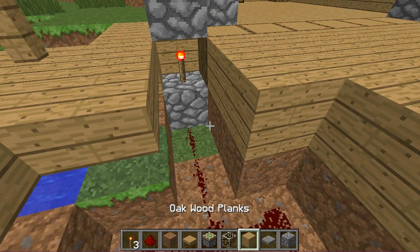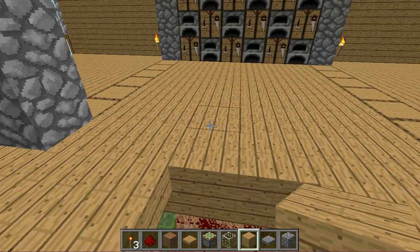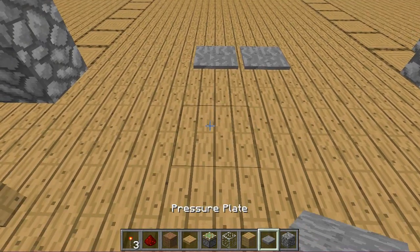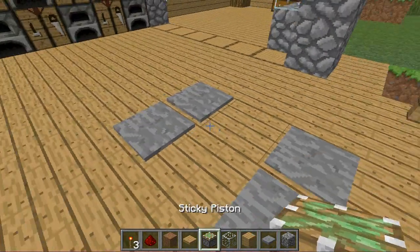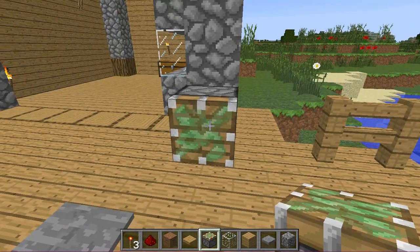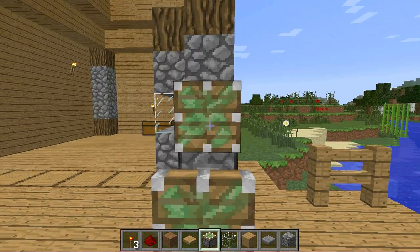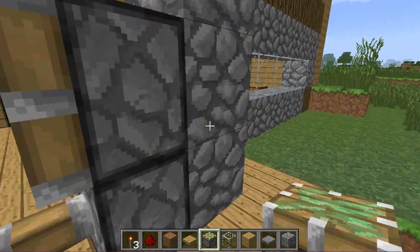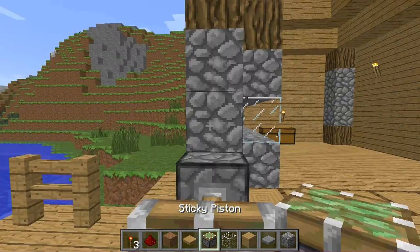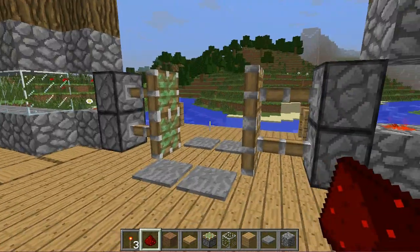You want to take your sticky pistons, go to this wall, and push it out — it should come out. It's alright if it goes in and out. Then you want to put that top one and break this, put that redstone, and do the same thing over here. It should come out, and put some redstone right there so both of them come out.